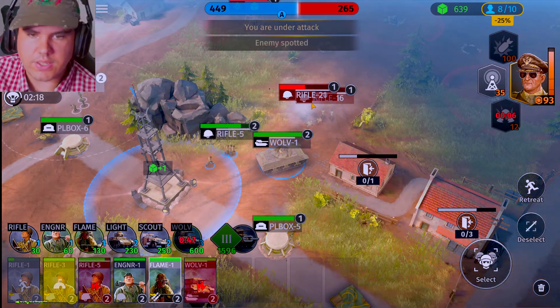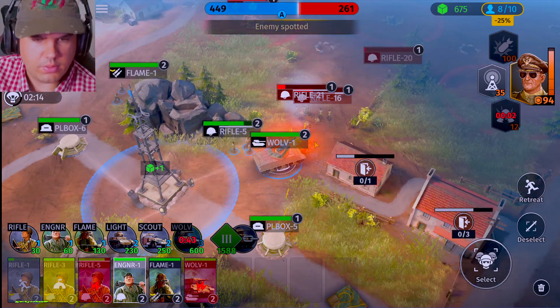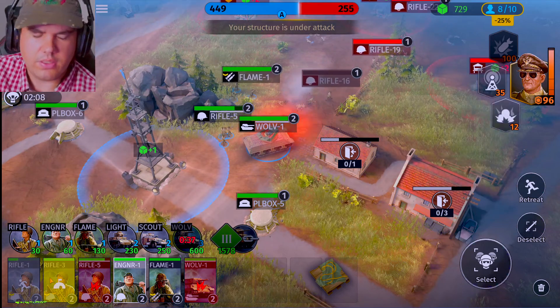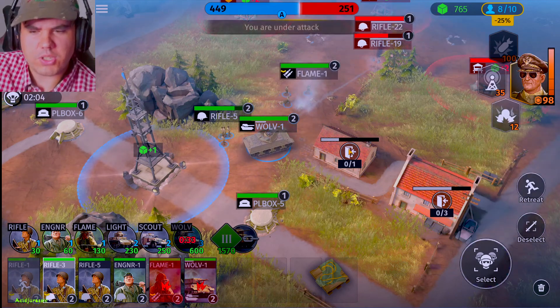Flame one, you guys do the exact same way. We're going to retreat. Engineering one — looks like he can actually work on the tank. I wonder if that's because it's not damaged yet or if he's just not able to work on those. That'd be something if you have to upgrade your engineers to work on new equipment or something. I'm not sure about that.